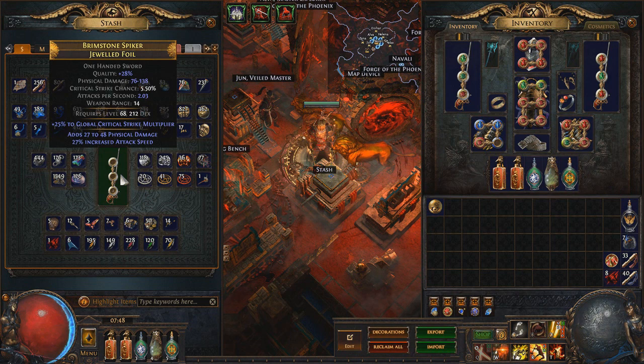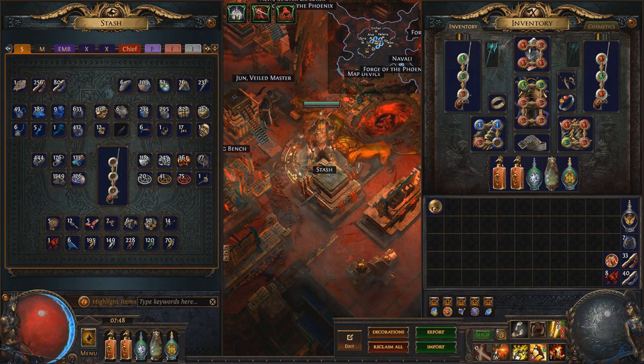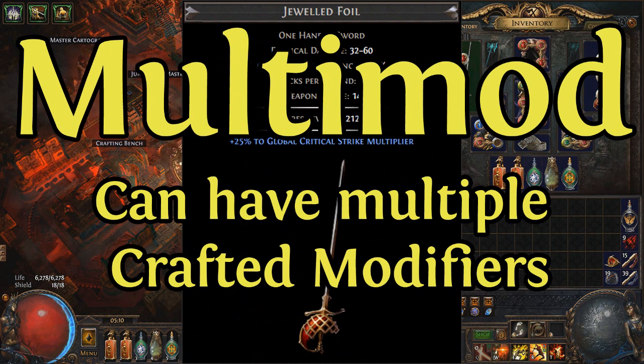If you remove your flaring modifier, you either need to start all over again or use the imprint you made earlier and either re-imprint or not. If you've successfully removed the unwanted modifiers from your sword, it's time to multi-mod your item. Multi-mod is the term we use to describe an item that has the modifier 'can have multiple crafted modifiers' added to it along with several crafted mods.